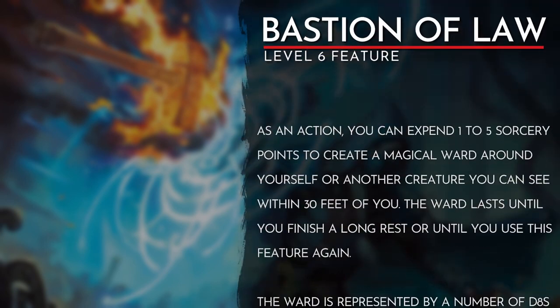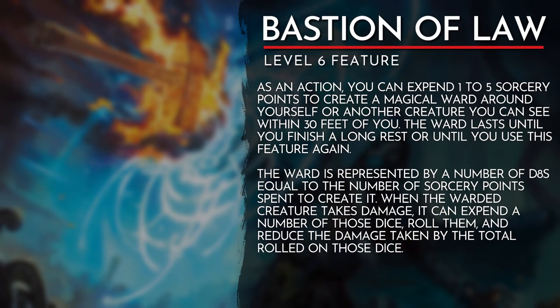The last key feature introduces another way to spend our sorcery points in a protective manner. With Bastion of Law, we can use an action and spend up to 5 sorcery points to create a magical ward around ourselves or another creature we can see within 30 feet of us. The creature affected by the ward has a number of D8s equal to the number of sorcery points we spent. They can cash in those D8s whenever they take damage by rolling any amount of dice they have and reduce the damage taken by the total rolled. The ward lasts until we finish a long rest or we use the feature again.